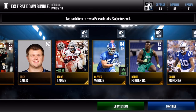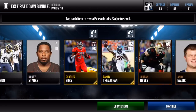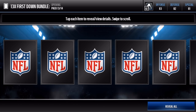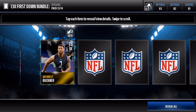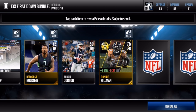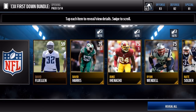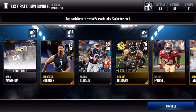I'm pretty sure this is the last pack of this First Down bundle opening. Please, can we get some fire? We get Ronnie Hillman right there. That was actually a pretty good pull because that was a Game Changer. And no elites — so we didn't get any elites in this bundle opening.